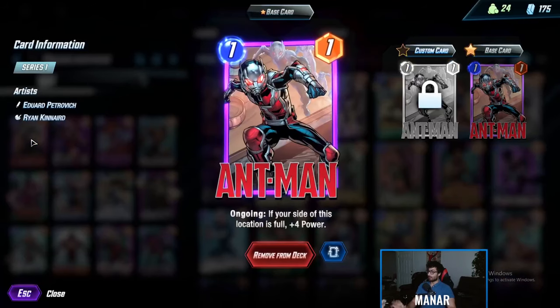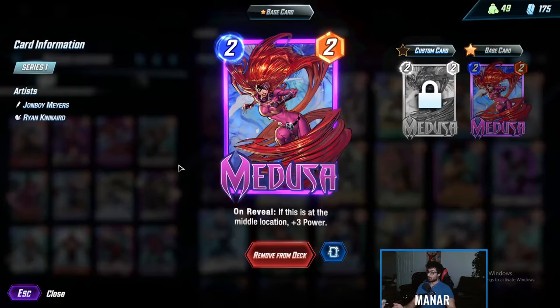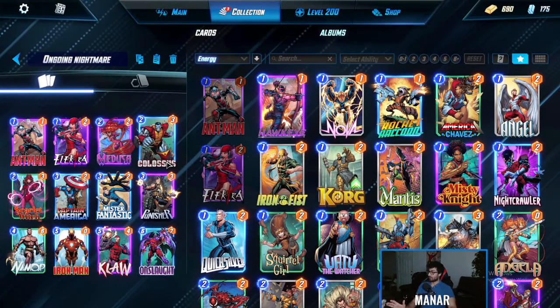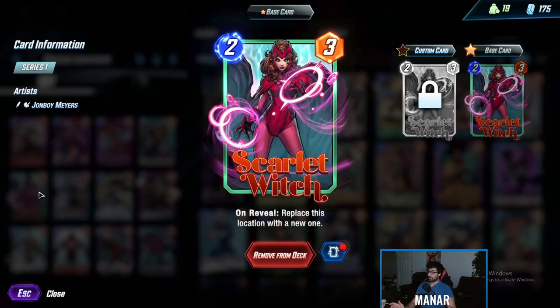The problem is when you draw Ant-Man he starts screwing with your gameplay. Ant-Man wants to be in the middle, but Medusa also wants to be in the middle and there's only room for one of them. Colossus is insane in bad locations.